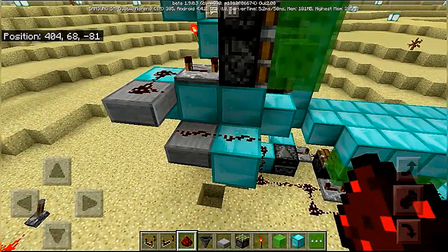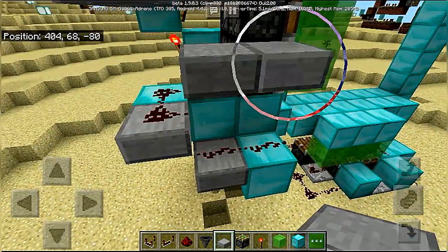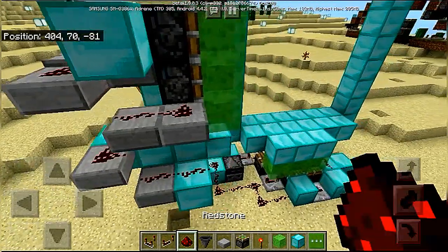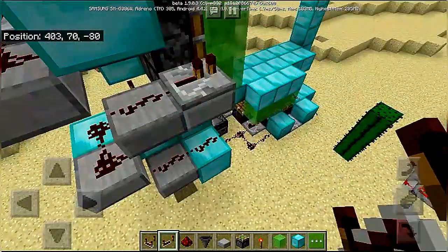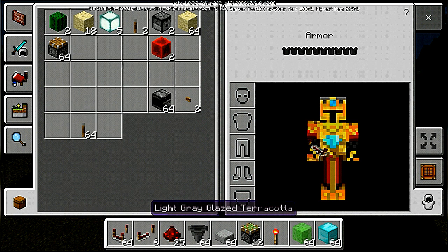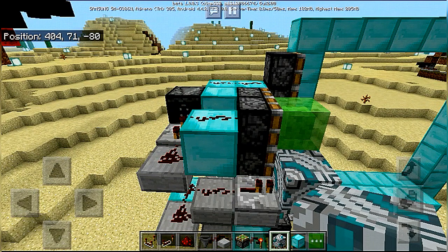We now need another slab — place it like this, and this. Place redstone dust on top. We need a repeater like this with a glazed terracotta block in front of it. I am going to use gray because it is very nice looking. Set the repeater to two ticks.